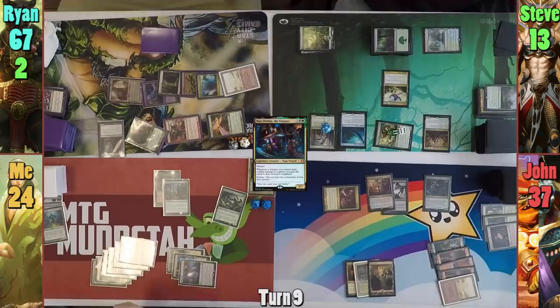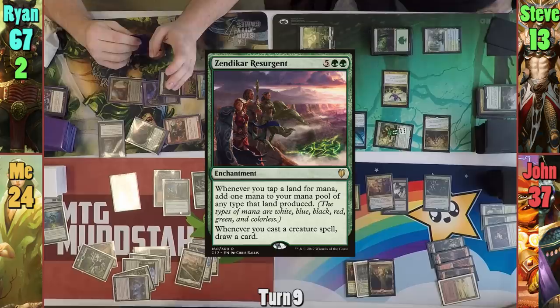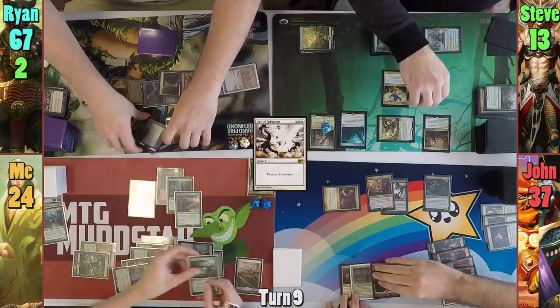I play a Forest as my land for turn and drop Zendikar Resurgent. With my lands now tapping for two, I cast Day of Judgment, and responding to my own spell, I sacrifice the Hydra to Greater Good, drawing ten and then discarding three. Sadly, I forget that Jon can regenerate his dragon, which he does.